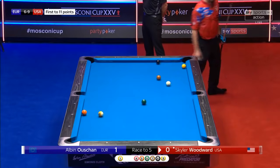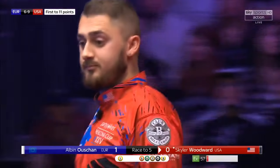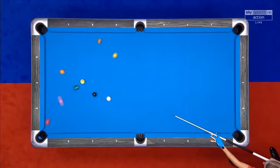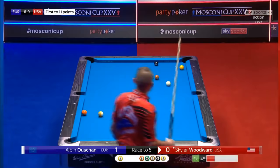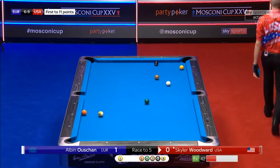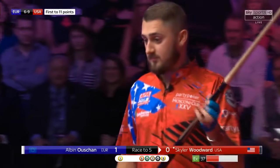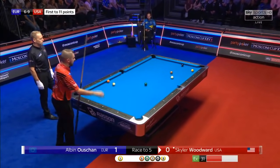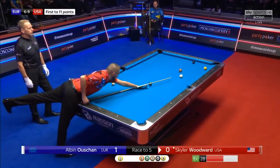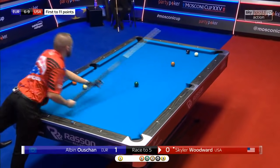Close to the side pocket, but not in — and a perfect position on the one. Same degree of difficulty as Albin's rack: everything in the open, big areas to land in with the cue ball. Really a must-take here for Woodward. Last night we had a spell where we had a lot of dry breaks, but it seems now the table's back to what it was on day one, breaking really nicely — and that promotes fluid pool.